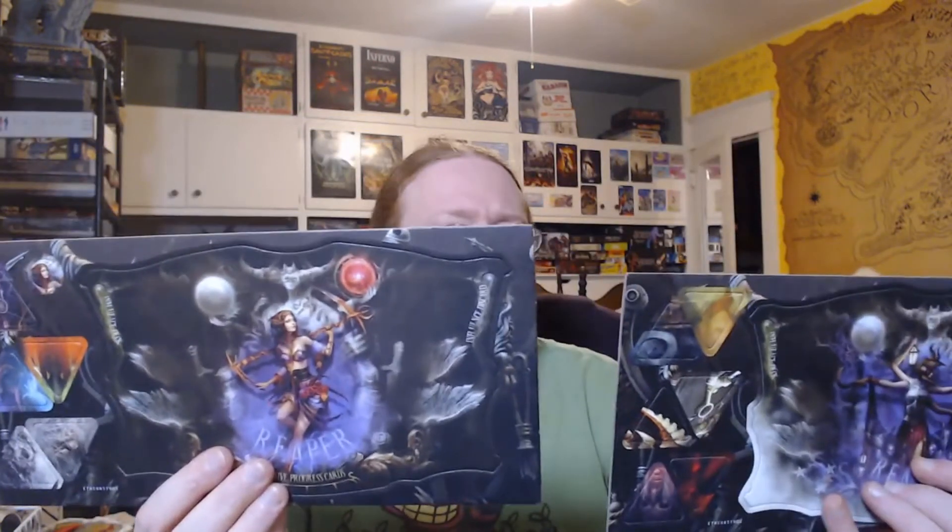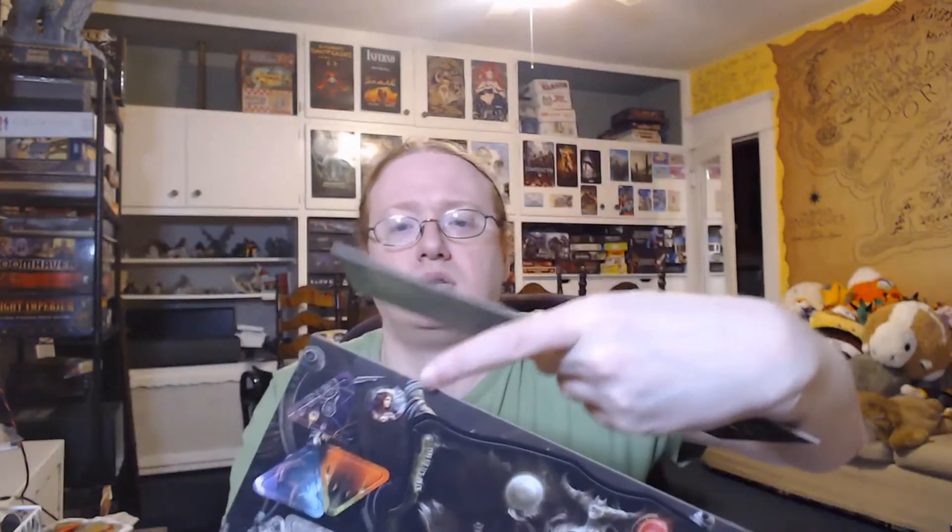We've got the regular player board, and I'm assuming this is the Awaken player board, some tokens — a generic one for the character. Now I understand what these triangles are: they are specific things involving the characters. They have different images corresponding to their numbered version, which I don't fully know what that's for. I don't know if it makes a puzzle or something. We don't really have much else — a little surprise this wasn't smaller.